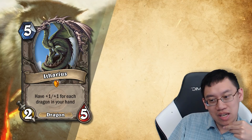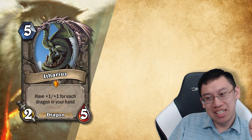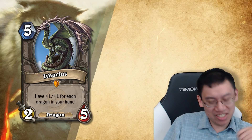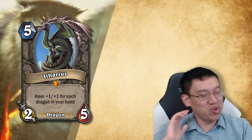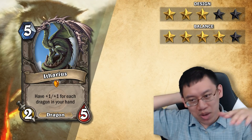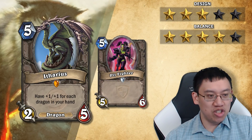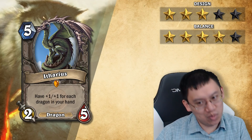Itharius — a neutral dragon, five mana two-five. Has plus one, plus one for each dragon in your hand. Based on the comments I read, I honestly believe this card was only upvoted because of the art, which is pretty amusing. The design is okay but pretty boring — it's just a dragon that gets bigger based on whether you have dragons in your hand, and it's an aura, so the stats keep switching as you draw or play dragons. Three star design. Four star balance — I think it's currently underpowered: with an average of two dragons in hand, this is a five mana four-seven, which is below vanilla stats. So it should be a little bit more powerful — either buff the stats slightly or lower the mana.